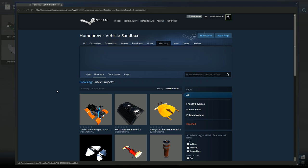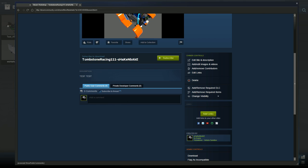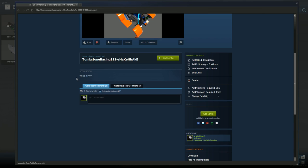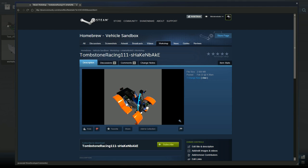We're in the Steam Workshop for Homebrew Vehicle Sandbox and you'll see right here — here is that vehicle, the Tombstone Racing 111 that I created. It's now available to the public. They can hit subscribe and that will download the vehicle for them. They can come in and rate it — I'm going to give my own vehicle a thumbs down. And they can comment in here as well. Pretty awesome — we're really proud of that.